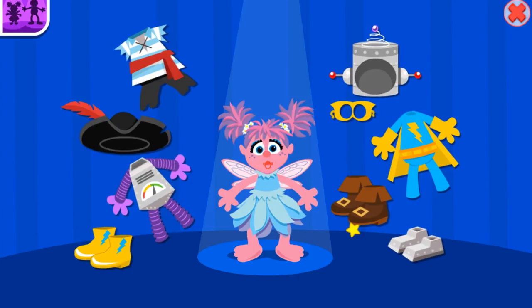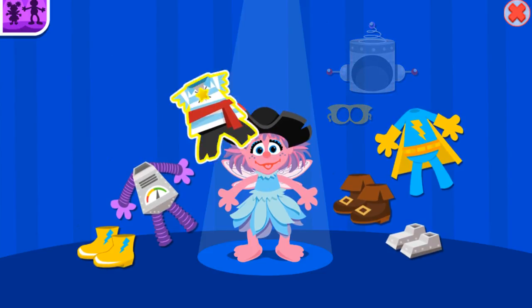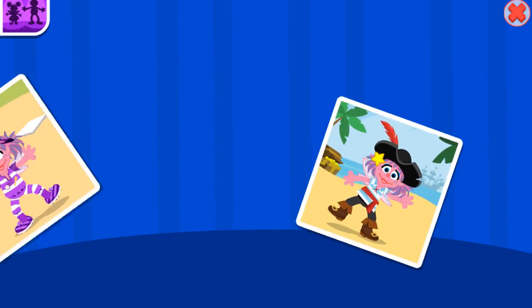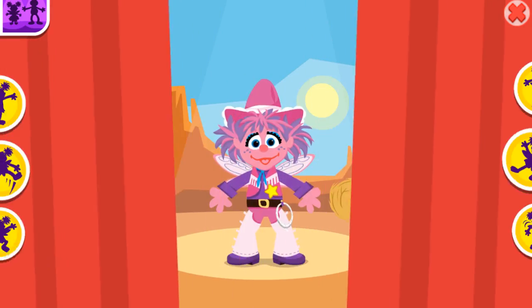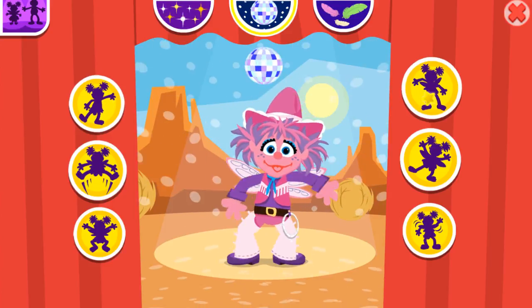This time, you choose! Cool! Great choice! Elmo wants a picture! Now it's time to dance! Choose which costume I should wear! Press these buttons to help Abby dance!